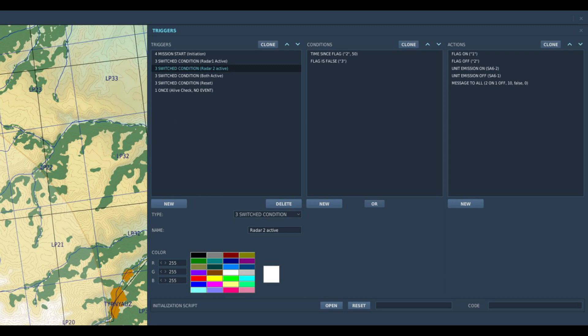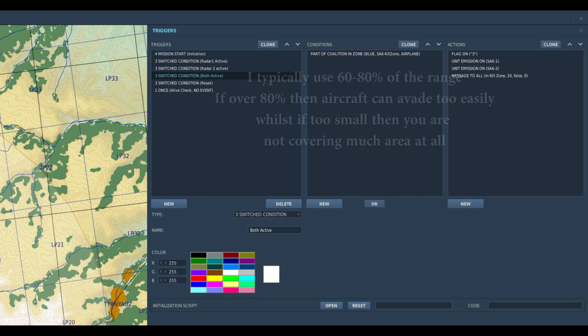Whilst this setup helps defend our search radars, if they fire and we swap radars then their SA-6 missiles will also fail. So this trigger sets both radars to be permanently active, but only if any coalition aircraft flies into the zone which I mentioned earlier, which is set at a range from which intruders are unlikely to escape.